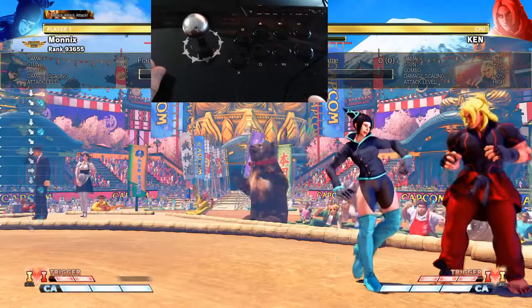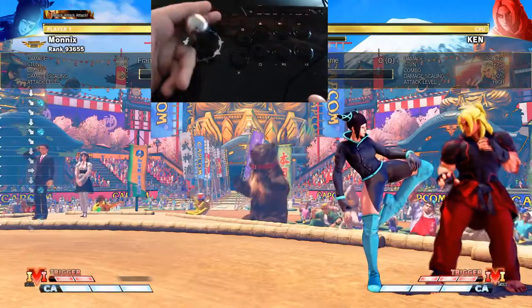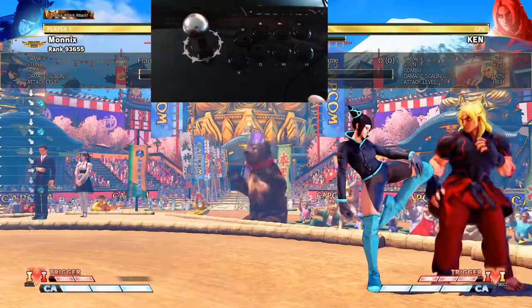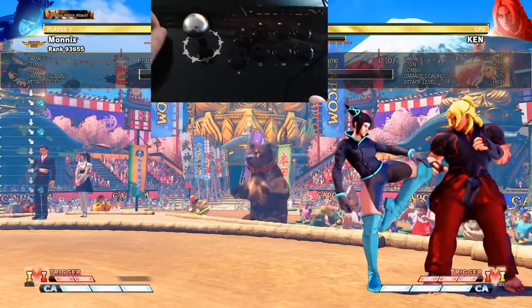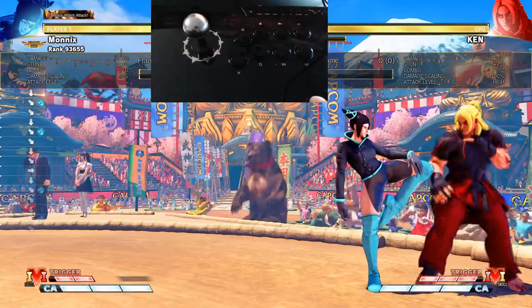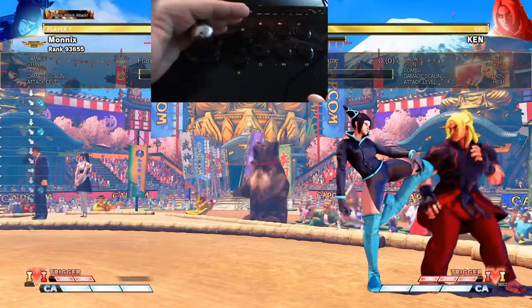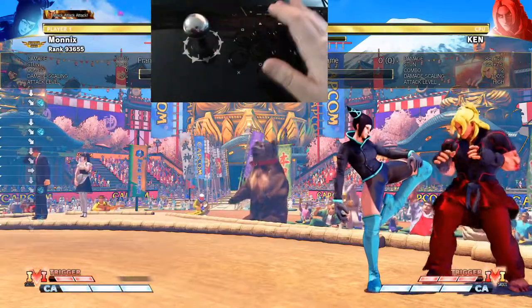The final DP shortcut is diagonal, diagonal, diagonal. This is the worst shortcut of the three, but it has its place in Juri's game plan and in Street Fighter overall. The way to do it is simply: diagonal, diagonal, diagonal — do it quickly and the DP motion should come out.